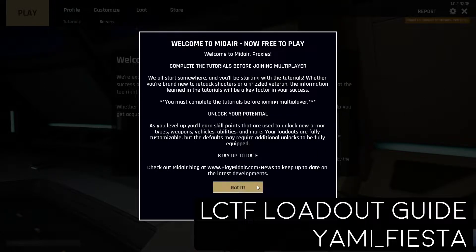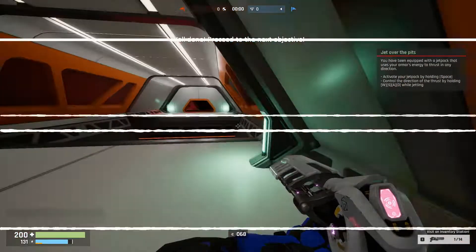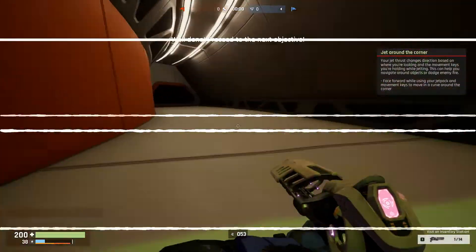In Light Capture the Flag mode in midair, the only usable loadout is the Kinetic Pack, Ground Regen, and Energy Regen. All of these have to be unlocked in progression, and it is a major disadvantage in LCTF to not have them, as everyone else will.